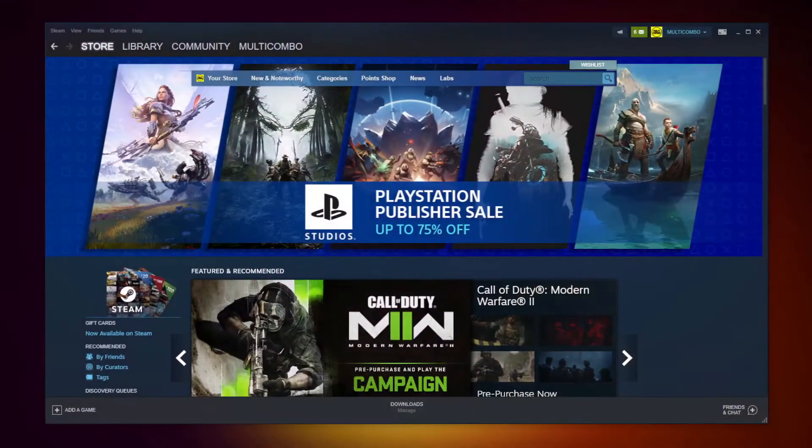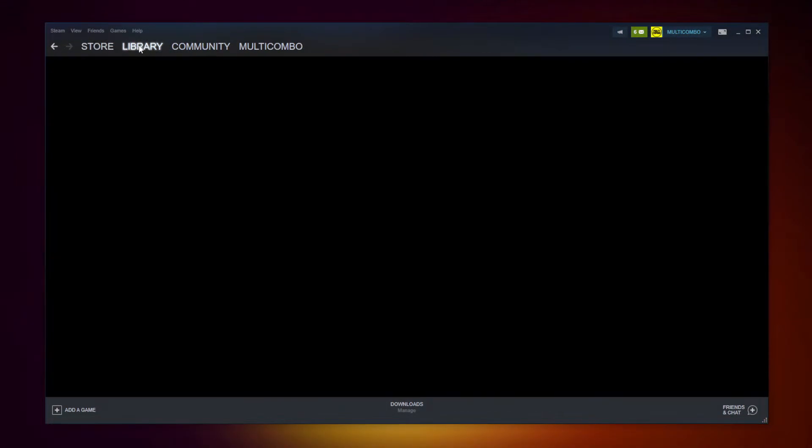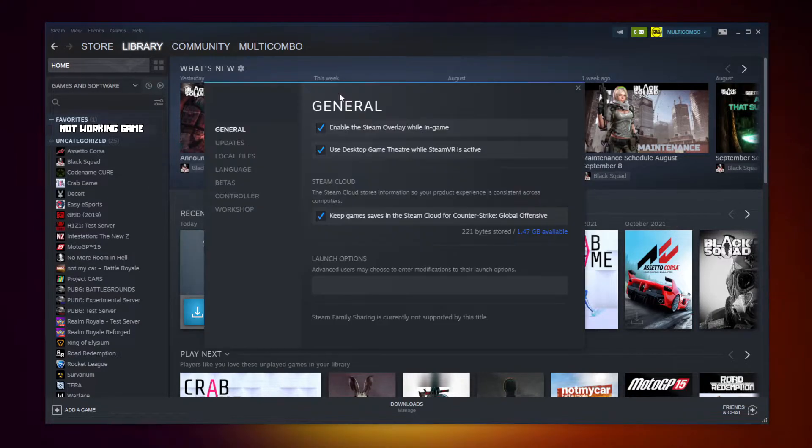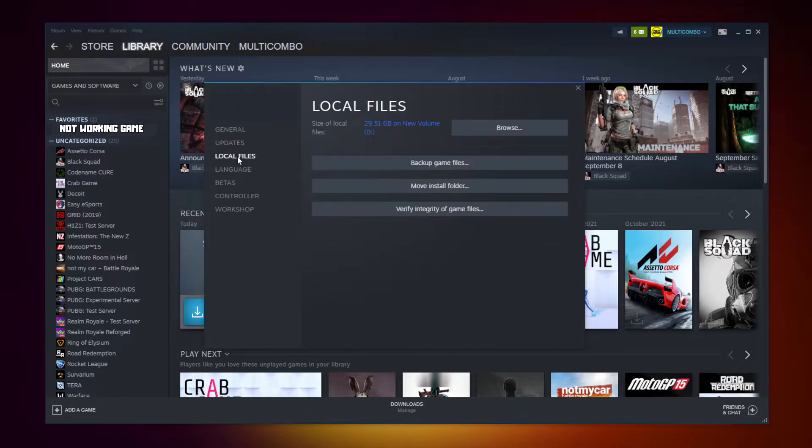Open Steam. Go to the library. Right click your not working game. Click properties. Click local files. Click verify integrity of game files.